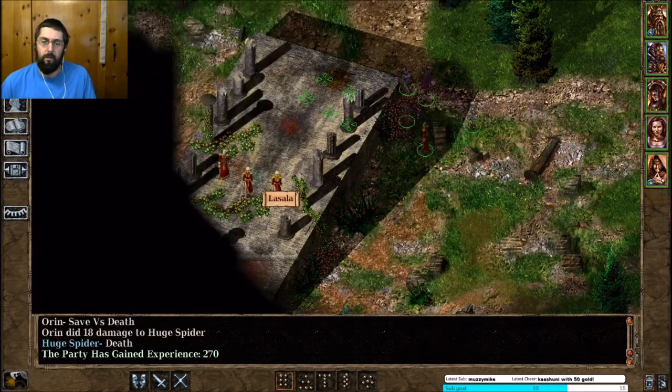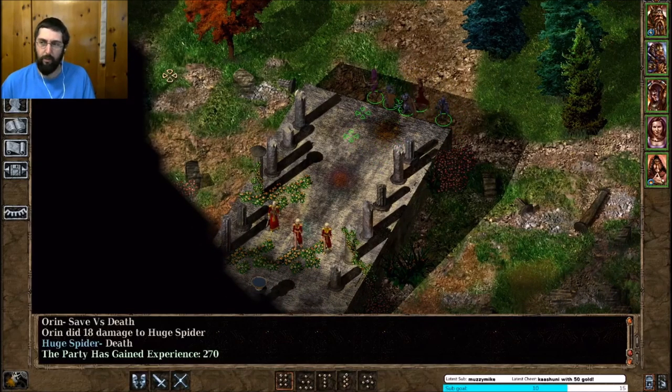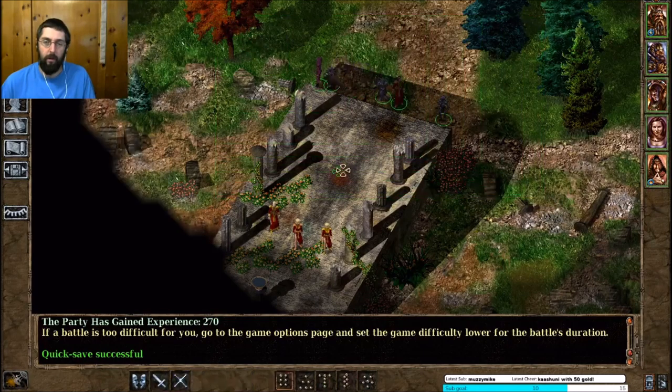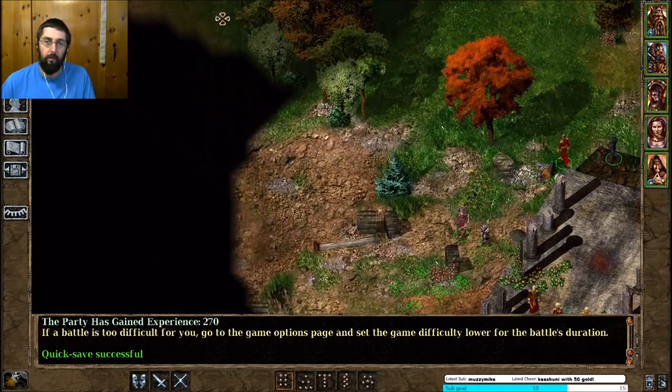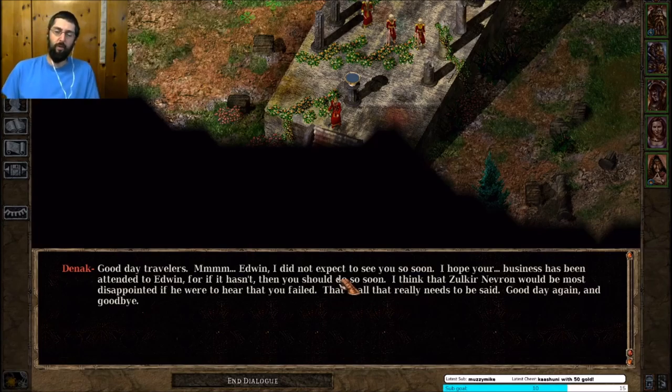Oh, what's this? Some kind of druids maybe — or mages? Let's save right here. As I thought, we can't climb up. 'Well, good day travelers.' Edwin — I did not expect to see you so soon. I hope your business has been attended to, Edwin, for if it hasn't, you should do so soon. I think Zulric Nevron would be most disappointed if he were to hear that you failed. That is all that really needs to be said — good day again and goodbye.